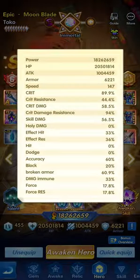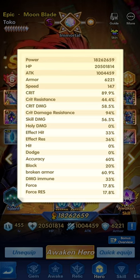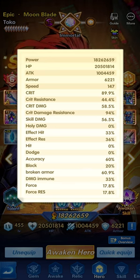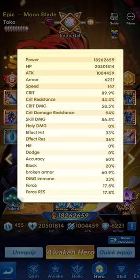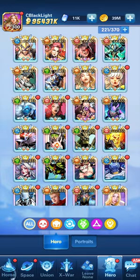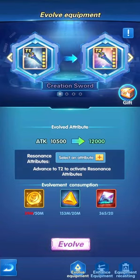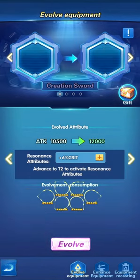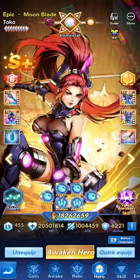Once at T1 and wanting to evolve, we'd select either critical, critical damage, or broken armor. How do we make this decision? Based on the hero's status attributes. Looking at critical — it's 89.9, critical damage is 58.5, and broken armor is 60.9. So it would be broken armor to increase. That's how you make selections: evolve to T1, select the attribute for T2 resonance, then click evolve.